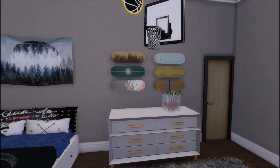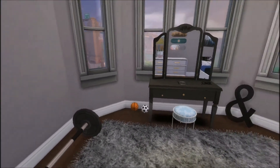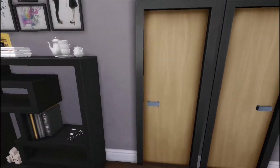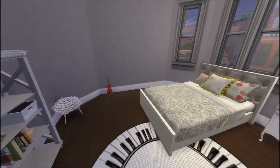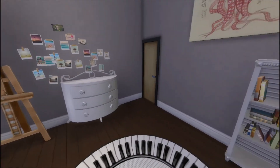Right now we are in the sporty girl's room — you can see skateboards, weights, and all that kind of stuff. Then we're about to go into the second room, which is the girl that loves singing, painting, and playing the violin. The view is amazing from these rooms.